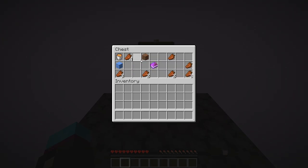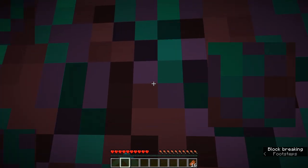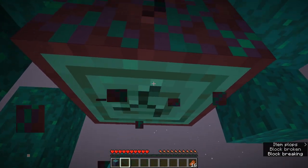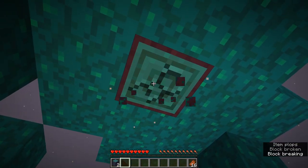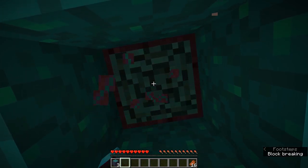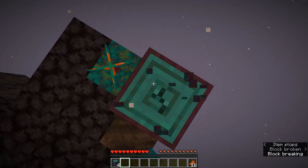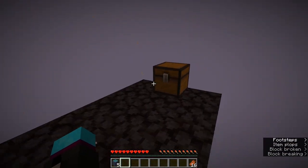Once you get some dirt you will be teleported to the nether in this weird skyblock world. The first thing you want to do is chop down this tree and get yourself some tools. With this new wood you can make wooden tools, and with blackstone you can make stone tools.